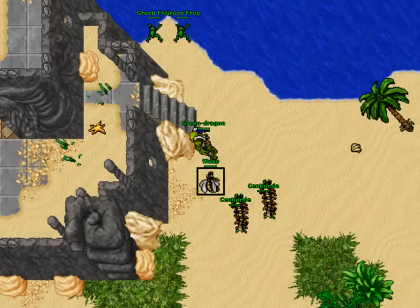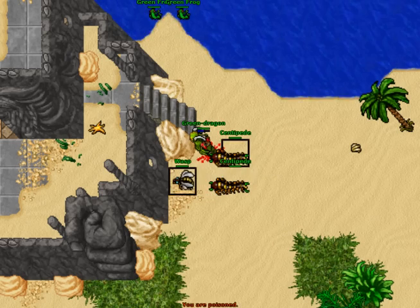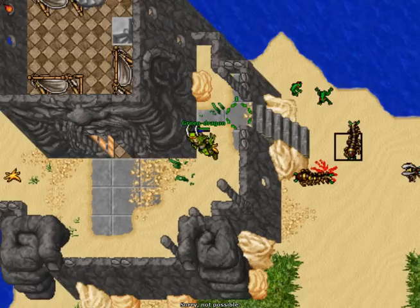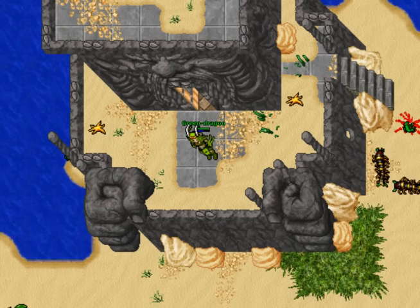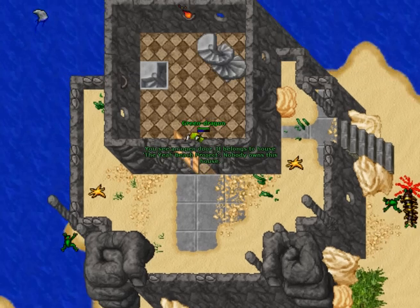And we have arrived at the new Mirjana Beach House, which is called the Yeah! Beach Project, which is an interesting name for a house, to say the least. It's based on this fist rock thing. And the entrance is right here — the Yeah! Beach Project.